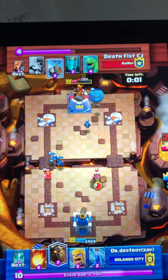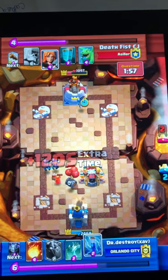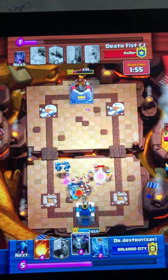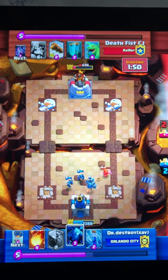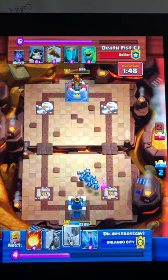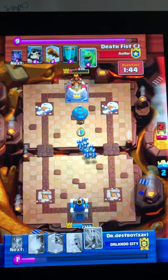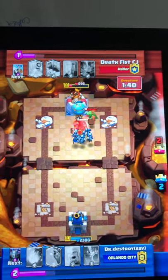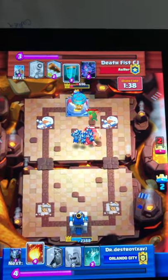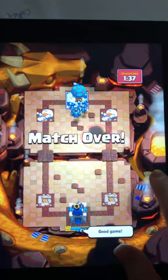He probably should have played the baby dragon there - he could have stopped the balloon hit. We get death damage off and a few minion swipes so we only need one balloon hit there. So we just defend, cycle to another balloon, we wait a sec and then we play it - just in case, as you see there he played the baby dragon, he wanted our minions to be closer. So that was the first replay.